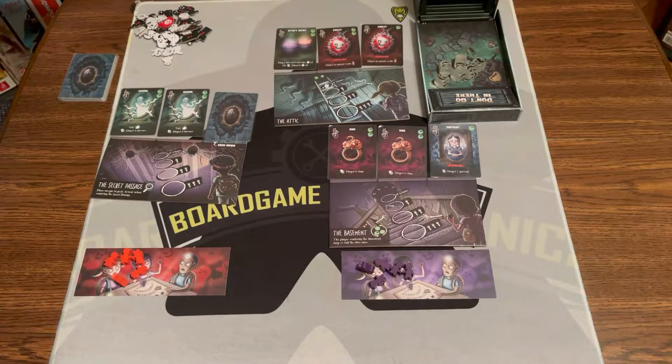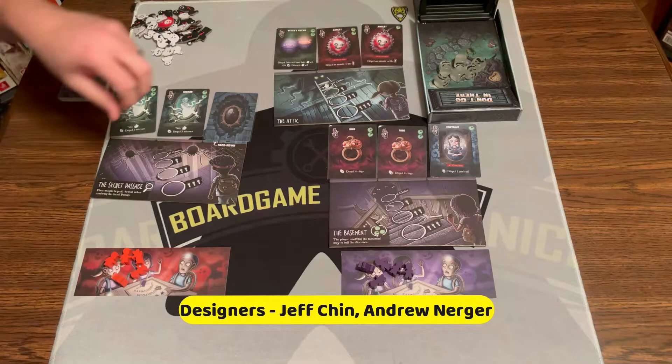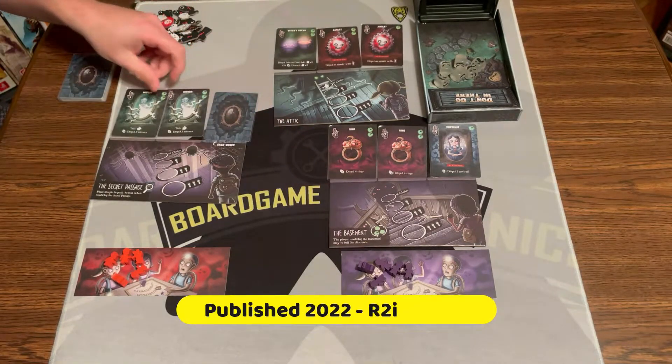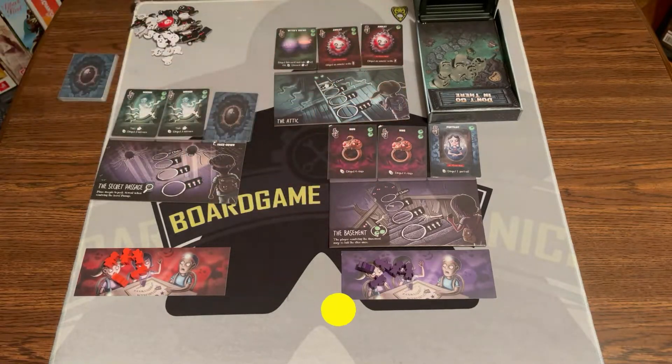So here's a game of Don't Go In There all set up for 2 players. To set up, the first thing you're going to do is pick 5 different types of cards in a 2-player game. So I've picked Mirror, Witch's Brew, Amulet, Ring, and Portrait. Those are the 5 that I have.